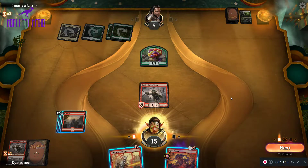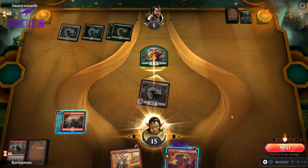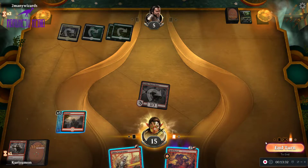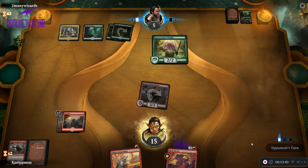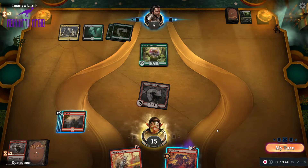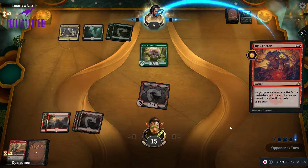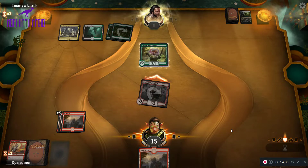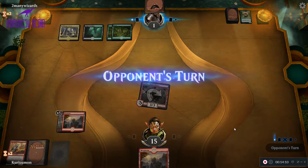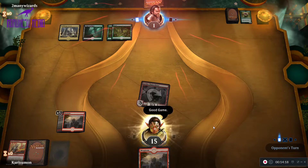Statue. I think I'm going to hold back the Lava Runner for Risk Factor. Our Chain Whirler kind of trumps everything they do. They took one. Everyone is saying good game — so good game, they have conceded.